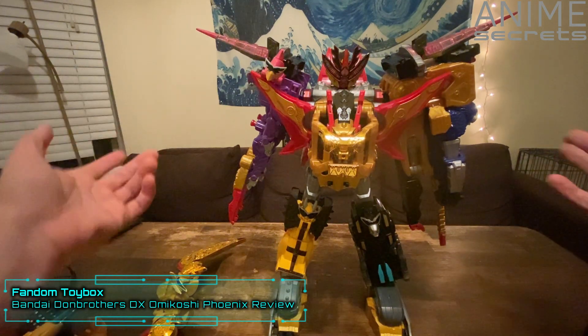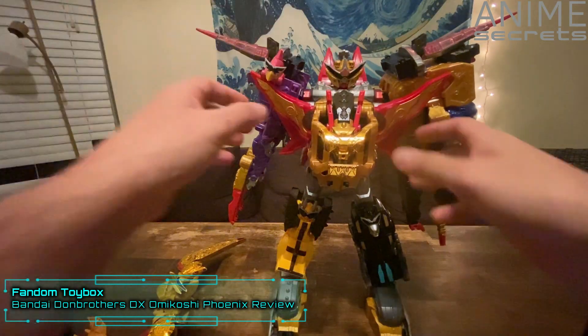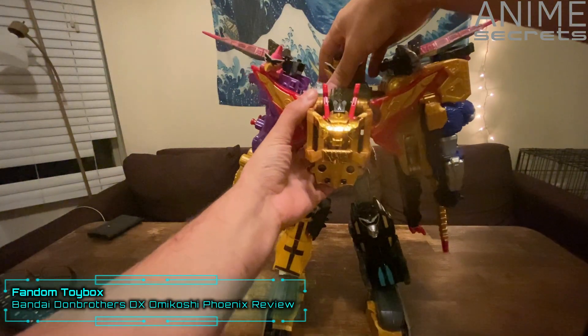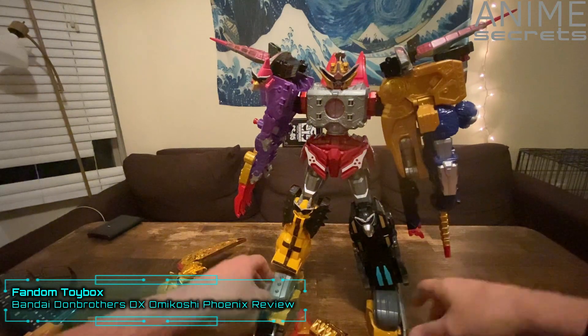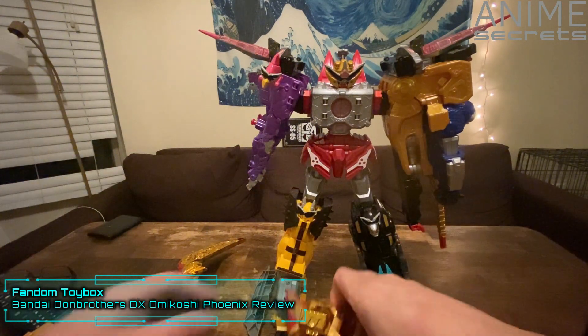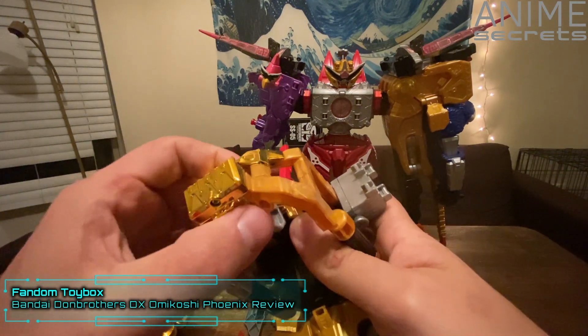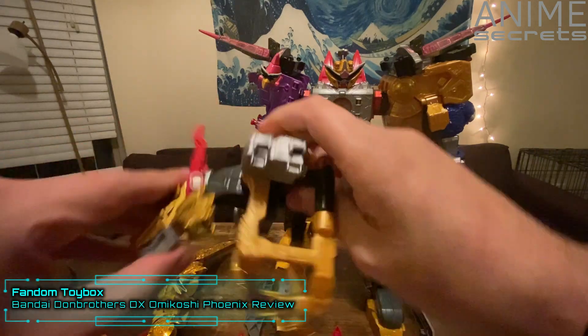Welcome back everybody. So now we've got Tora Dora Oni Taijin here, and he does combine with the Phoenix. To do that we're going to have to prep him just a little bit — let's take off this piece of his face, take that off, take off the swords, and take off the blade. The chest pieces are going to come off the dragon.